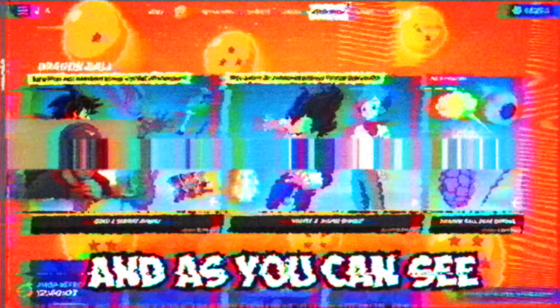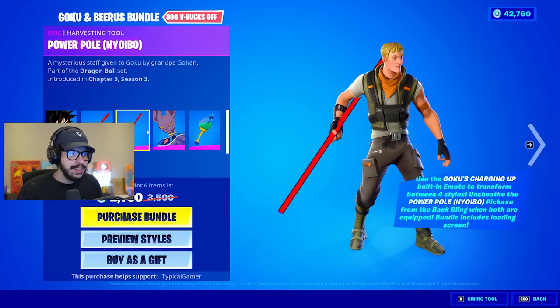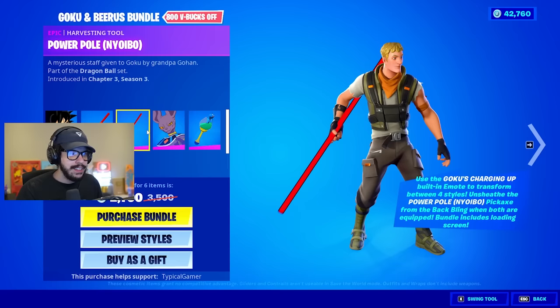We're in the Dragon Ball Super update for the first time and there is a lot of cool things. Let's check out the item shop. It is all Dragon Ball Super — we got the Goku and Beerus set. Goku can charge up and change to four different types of styles. That is so freaking sweet. He's got the Power Pull back bling and the Power Pull as a pickaxe.